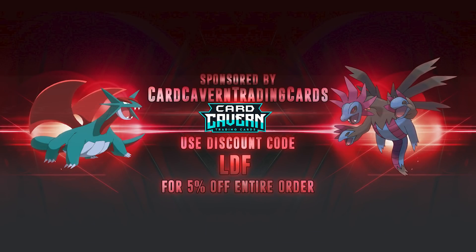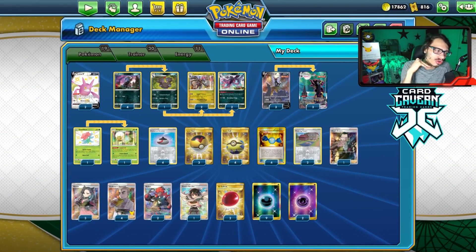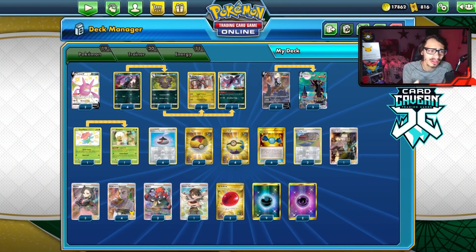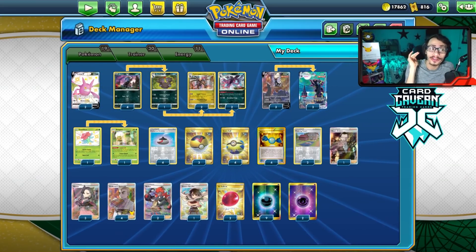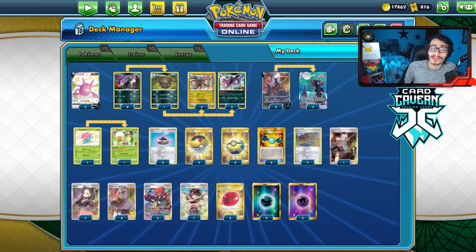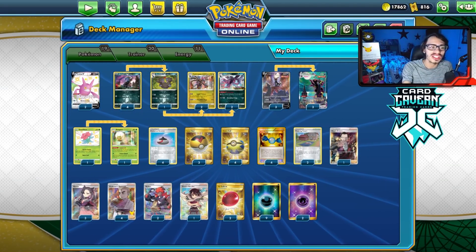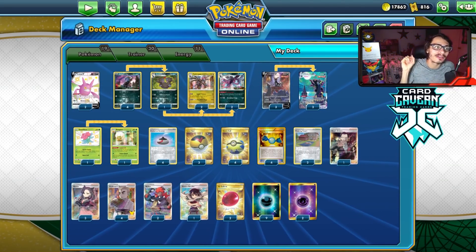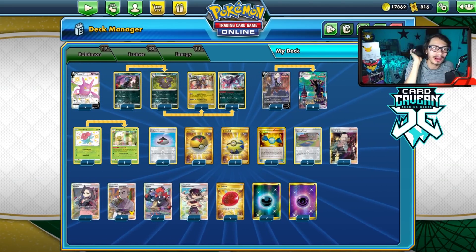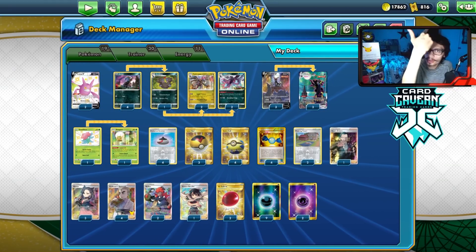Shout out to the sponsor Card Cabin TCG. If you're ever looking for any PTCGO pack codes, get them over at Card Cabin. Card Cabin sells codes online for the cheapest price. Whether you're looking to pick up Evolving Skies, Chilling Reign, Shining Fates, or Sword & Shield Base Set codes, get them at Card Cabin. Fusion Strike codes will be available there very soon as well. Card Cabin also sells IRL Pokemon TCG singles. At checkout, use my discount code CODELDF for a 5% discount on your purchase.